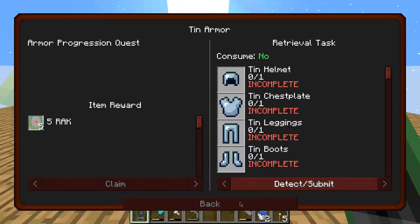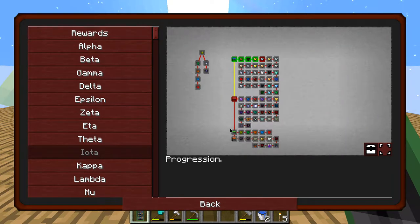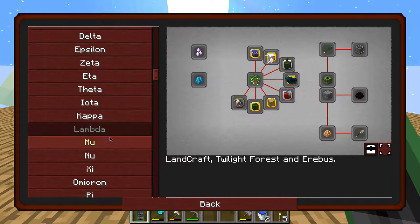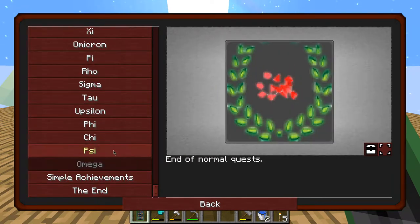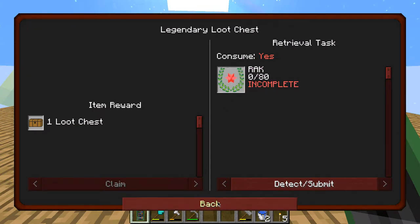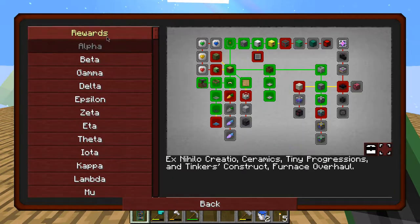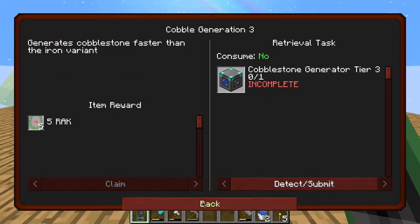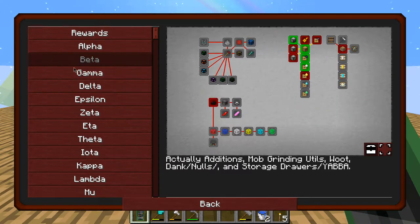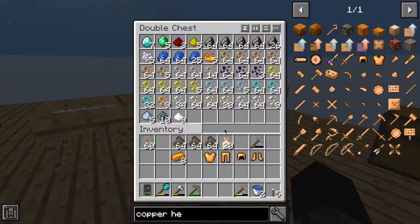Let's look at some other quests here. I want to end the episode pretty soon — I was planning to spend about an hour on this today and it's already been a few hours. Let's have a look at other things we can do. That needs 80 — how much do we have? We have 60, so we need 20 more. Alpha quests we can try and get the cobble gen but we need diamonds for that. In beta here we can do these upgrades; we have gold now, so we can probably do the gold upgrades.